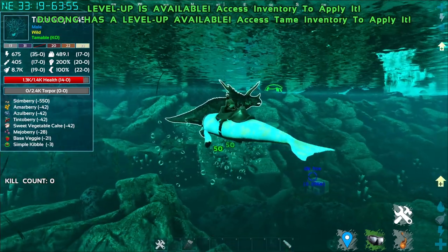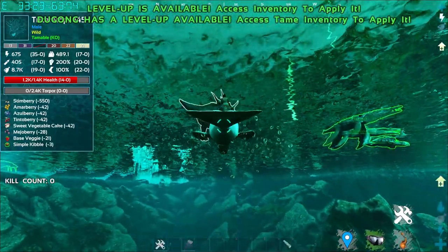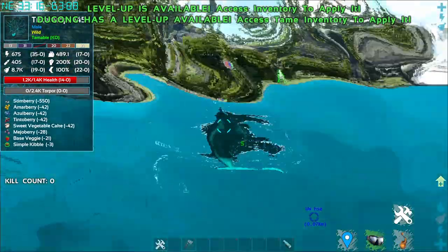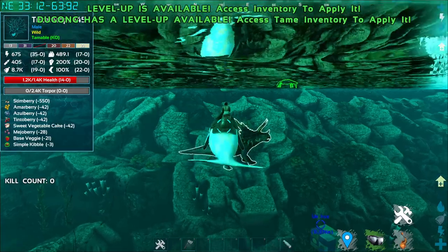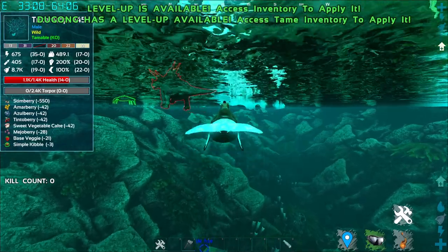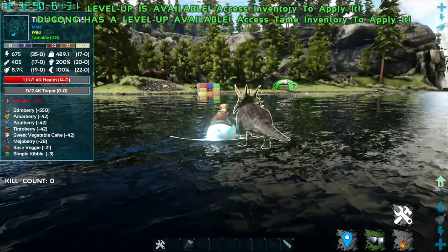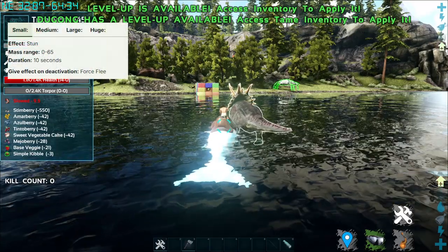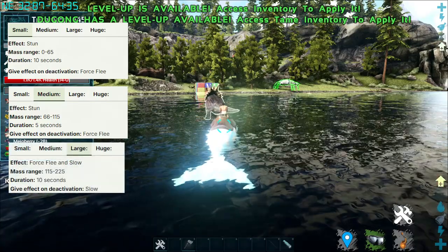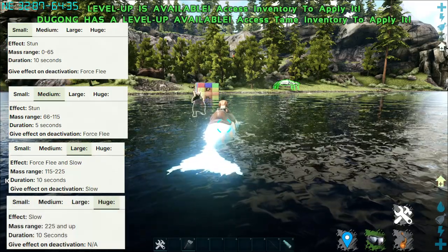Left click is a headbutt attack. Right click is a Harvesting Bite — it does bite but it doesn't deal much damage, but it's a Harvesting Bite. X-key while submerged will do a Tail Slap, which depending on the drag weight of the target creature, will do different effects. Against a small creature it will be stunned for 10 seconds; medium creature, 5 seconds; large creature, it's forced to flee and slowed for 10 seconds; and a huge creature, just slowed for 10 seconds.